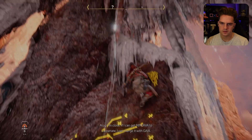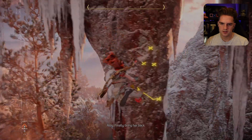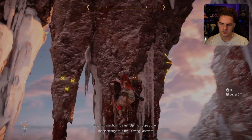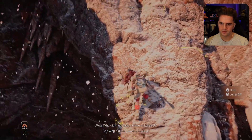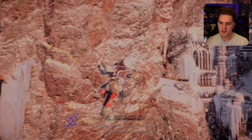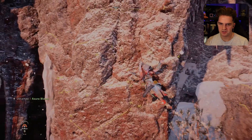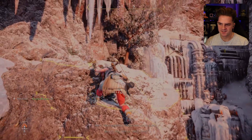If I can get Minerva to cooperate, I can merge it with GAIA. Over there. Finally bring her back and we can start fixing the blight, the storms. Maybe she can help me figure out who those strangers in the proving lab were. Why did they have a clone of Elizabeth? The strangers — those guys that were almost like futuristic, even beyond what this game already is. Pipes up there might lead me to a way back in.